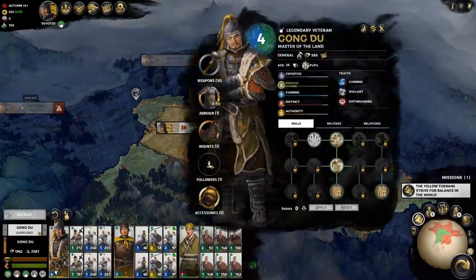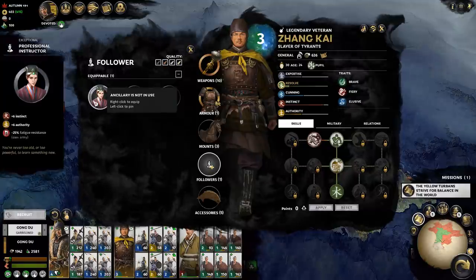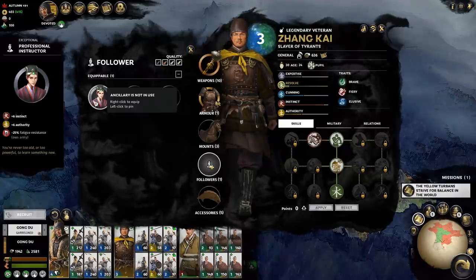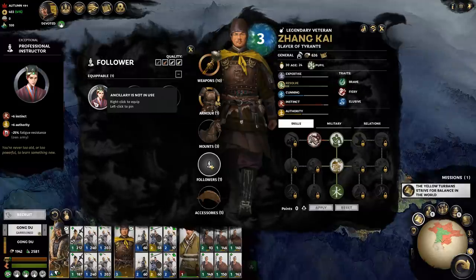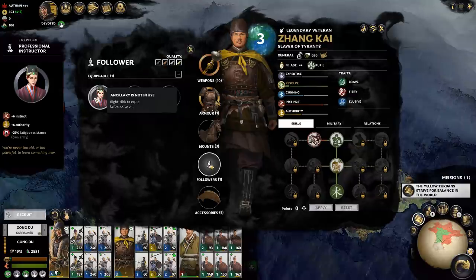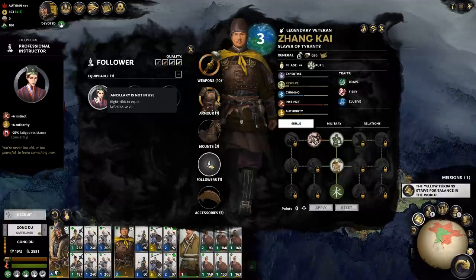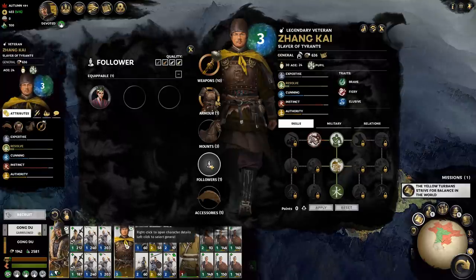We had a bunch of items to give away. That follower is not going anywhere because it's horrible. The thing is, if it was just for the general himself I could live with it, but it's for the entire army - 25 fatigue resistance penalty means your army gets tired way faster than it usually does, and that's not good.